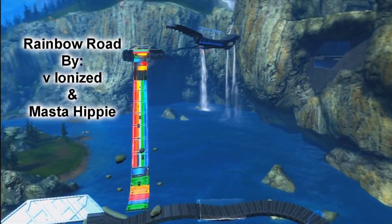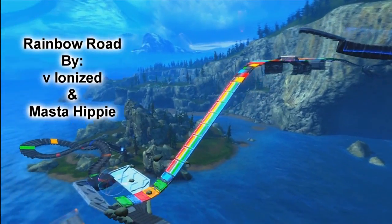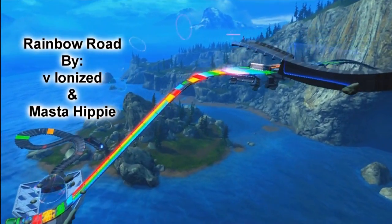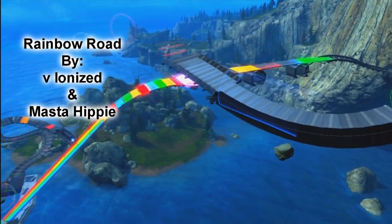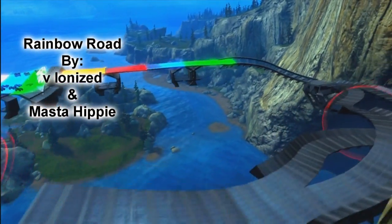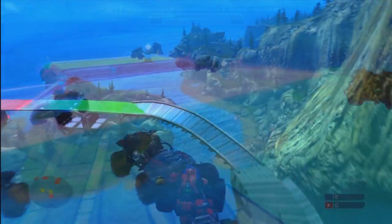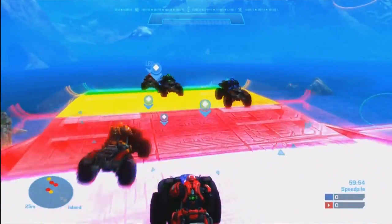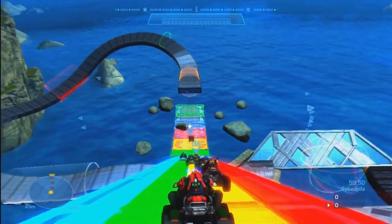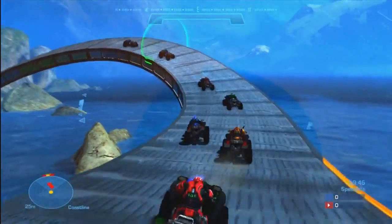This next map you can probably identify from the way the track looks in the overview. This track is called Rainbow Road and it's made by Vionized and Masta Hippie. I'm sure a lot of you have heard of them — they're pretty well known. Masta Hippie not as much, but Vionized is definitely well known. If you don't know what Rainbow Road is, it's actually a racetrack in Mario Kart — it's a great game — and this is kind of a slight remake of it.